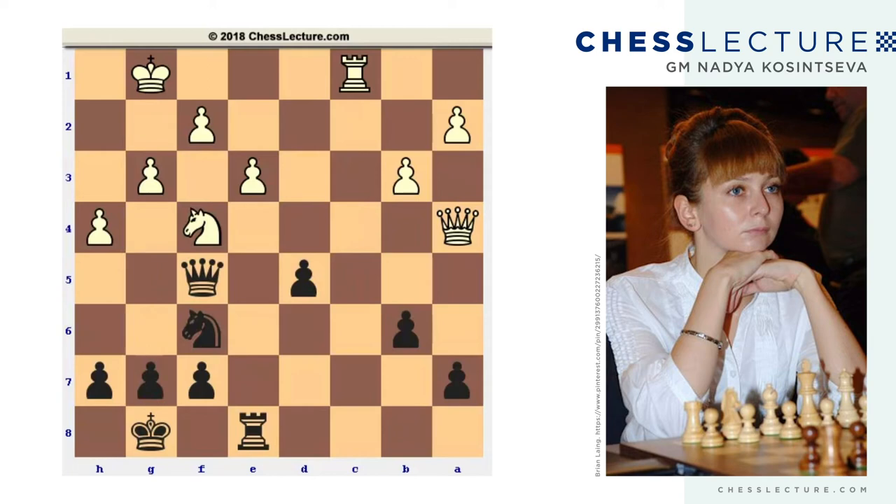But instead of immediate g5, black can make one preparatory move — h6 — and it seriously improves his chances to attack on the king's side. The idea is obvious: black wants to play g5, but in the case of h takes on g5, he wants to take back with the pawn. In doing so, he can attack the knight. After the white knight leaves, black can play knight e4, knight g4 with tempo, attacking the pawn on f2, winning time and developing counterplay faster.